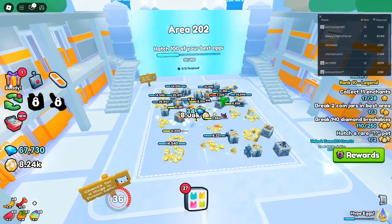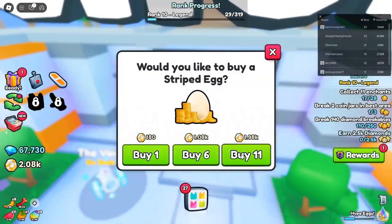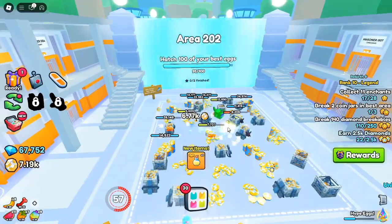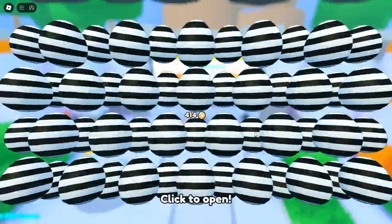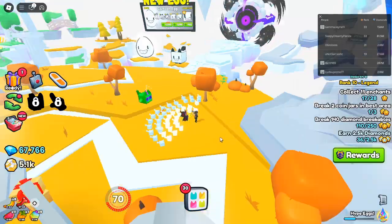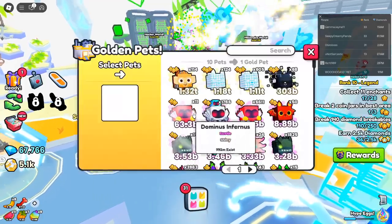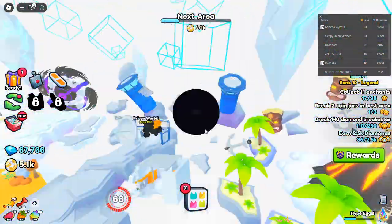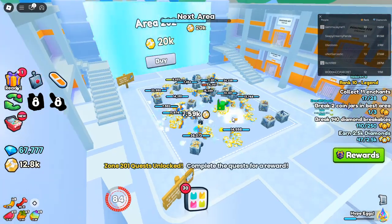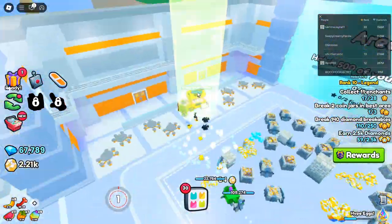Even more: Masteries, new ranks, and exclusive items. Olympus World isn't just about pets and wings — the update brings tons of additional features. New Masteries include the Fuse Mastery and Boost Exchange Mastery; reaching max levels unlocks powerful perks that enhance your gameplay. If you reach Mastery Level 99, you'll unlock an exclusive Mastery Cape for your avatar, a rare mark of distinction. There's also a new Rank 33, offering enhanced rewards perfect for players aiming to dominate Olympus.